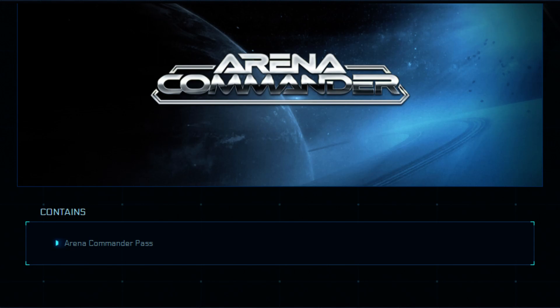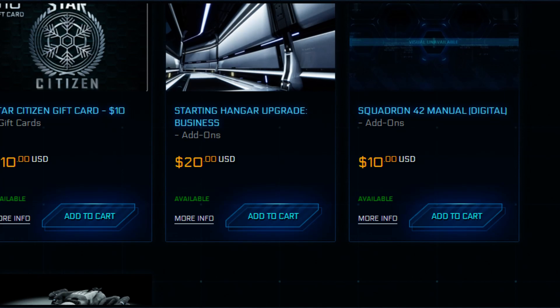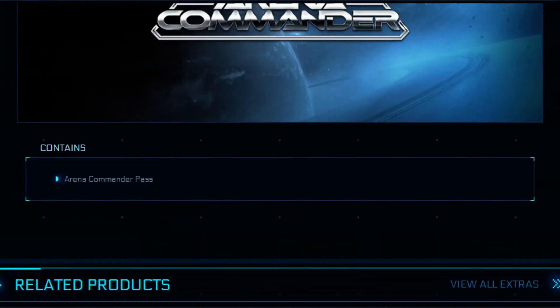For a smaller ship like a Hornet, boarding is not so easy. But the bigger ones like the Constellation and up — you and your friends, or you and some AI, could try to take over and capture a ship. Then it's yours — you can sell it or go from there.